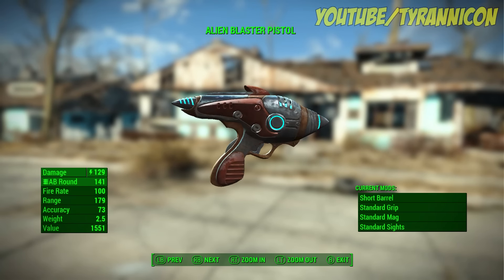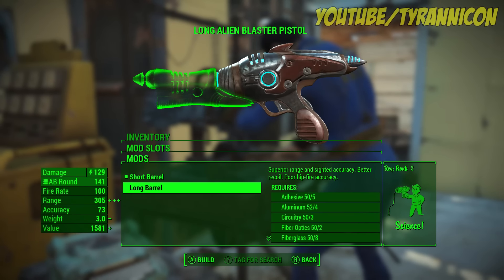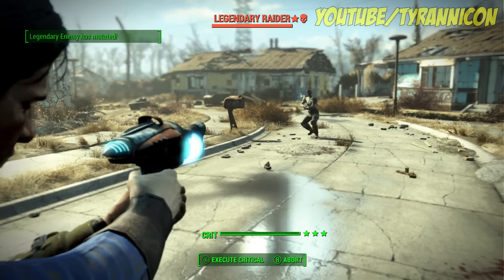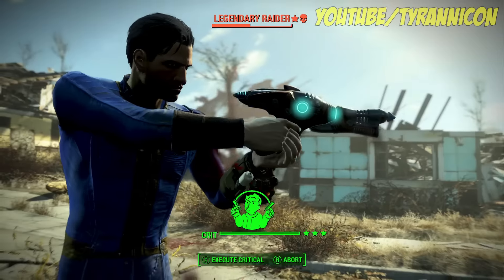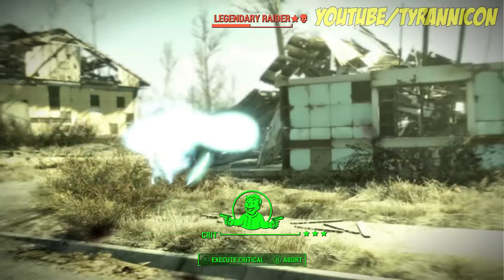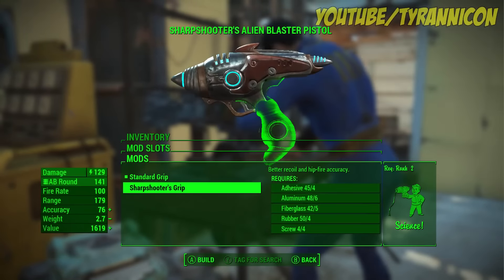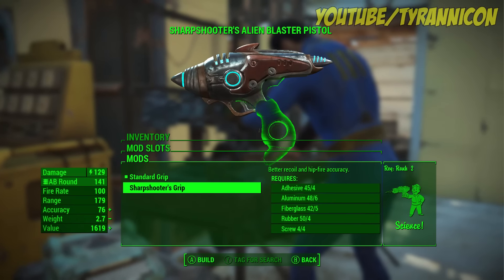It's got a few mods available, the first being a longer barrel, which gives the weapon more range and requires rank three of the Science perk to craft. The next mod is the Sharpshooter Grip, which lessens the recoil and gives better hip accuracy.